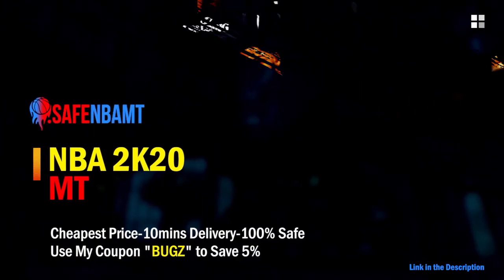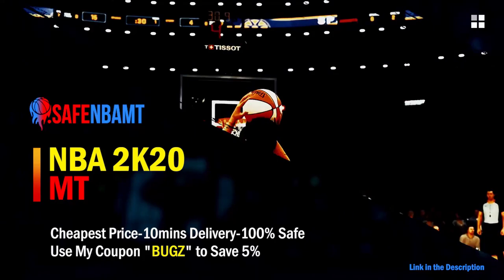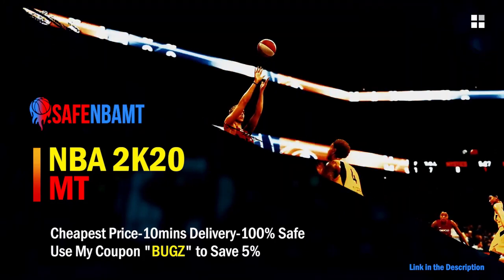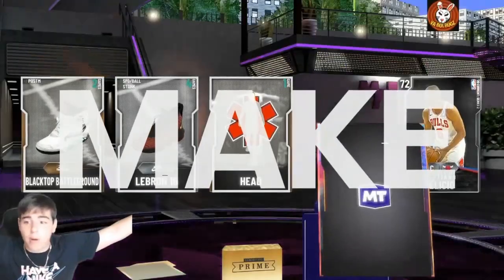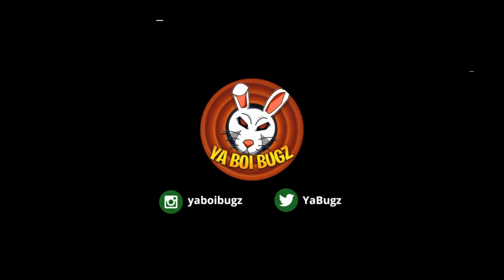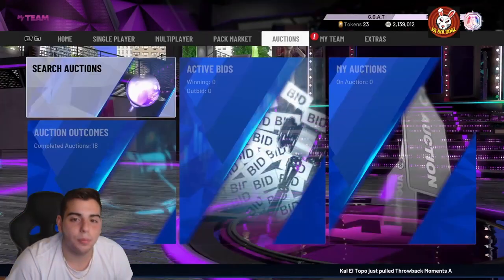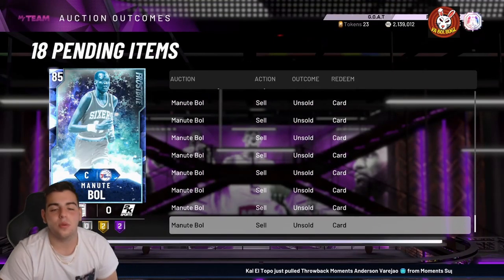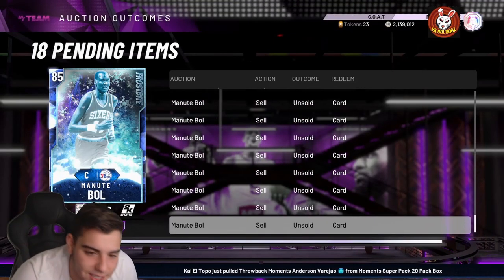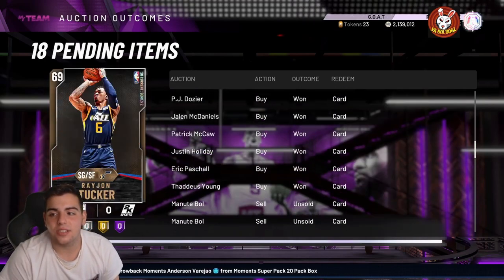Head over to nbasafe.com and use code 'bugs' for 5% off at checkout. What's good YouTube, it's your boy Bugs back on another NBA 2K20 MyTeam video. Today we got some insane MT-making methods — honestly the number one MT-making method right now.